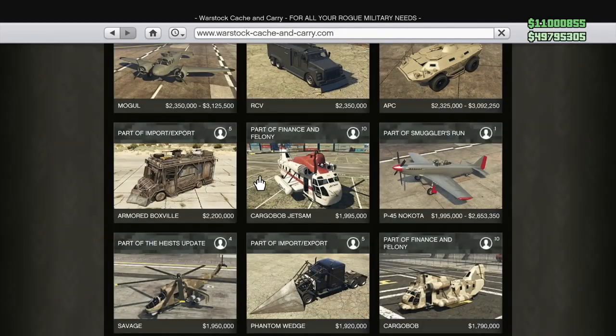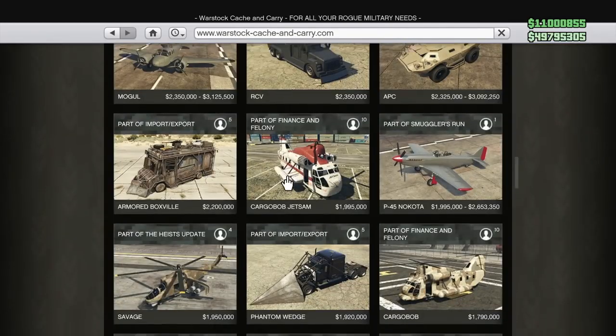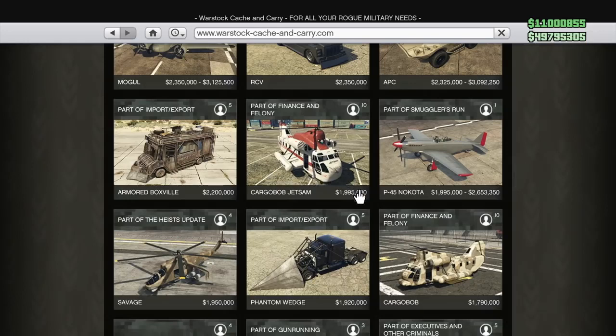Our final vehicle today, number 15, is the Cargobob Jet Sam. Why is the Jet Sam Cargobob $200,000 more expensive than the regular Cargobob? It's just a paint job — it does nothing different, yet you're paying more money. Same with the Titan and some of the other vehicles we looked at, like the Dump, Cargobobs spawn everywhere on the map so why even buy one? Rockstar gave these away for free a couple months ago. Don't buy the Jet Sam one — why pay more money for the exact same vehicle?